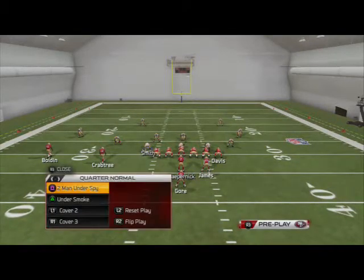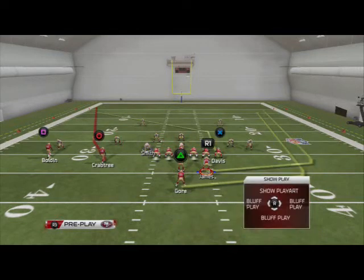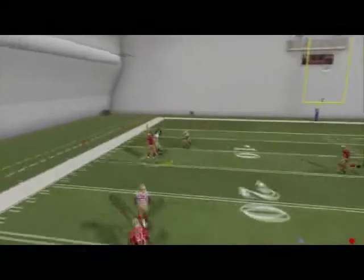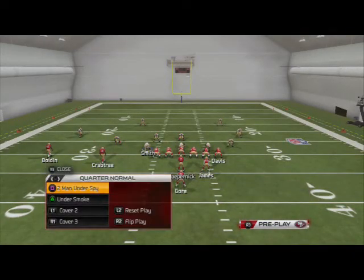If they go Cover 2, this is going to absolutely torch them — that's the situation where we really like those wheel routes on the outside. Crabtree's route is almost like a feature route here, but we use it in different ways depending on the coverage.